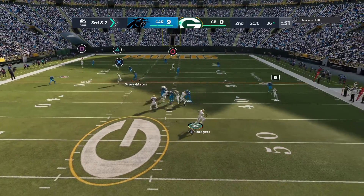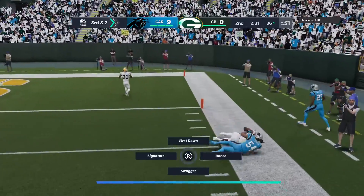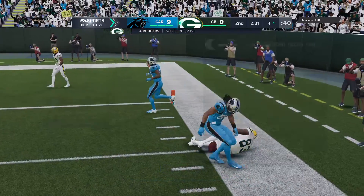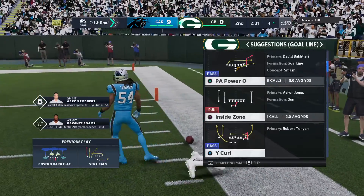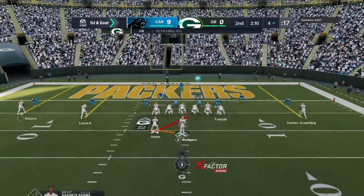From the gun, it's Rodgers. Flush to his right. Now he's going to throw deep. And this is taken in at the five. He's down inside the five at the four before he's out of bounds. They're able to convert on third down, and that sets up a first and goal.